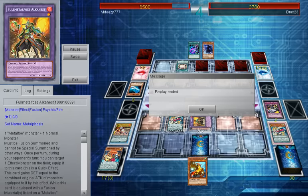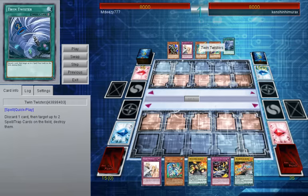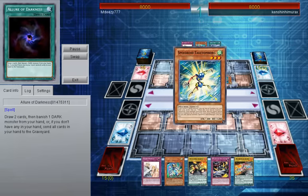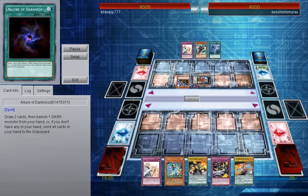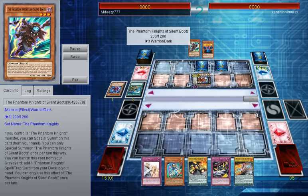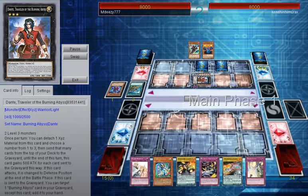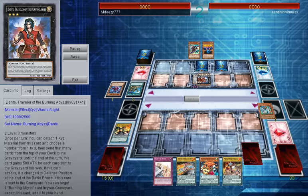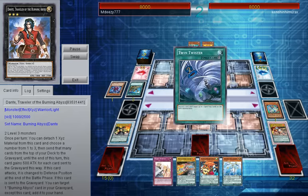On to the next one. The next duel is against — I believe it's Phantom Knights that he tries to modify into Heroes. He starts with Marauding Captain and gets some search with the hero with his Phantom Knights, and sets up with Dancer. I'm pretty sure it's that because I remember trying to modify his top deck since it was his final draw or something — final option for his draw.